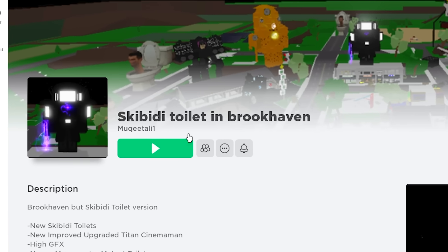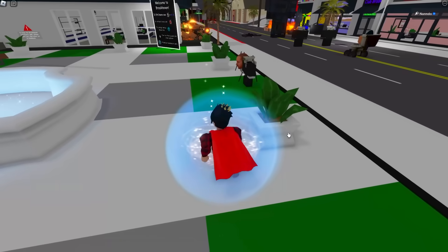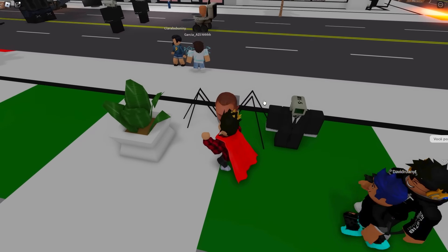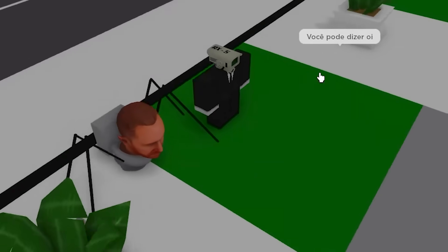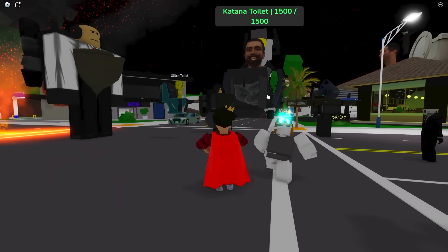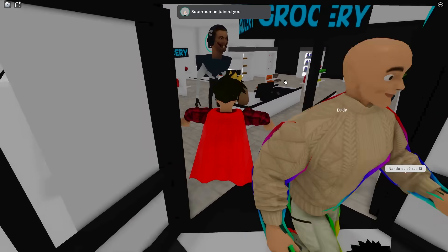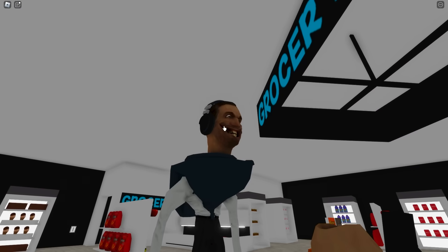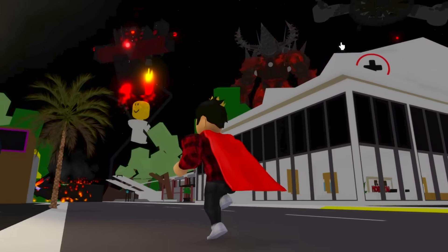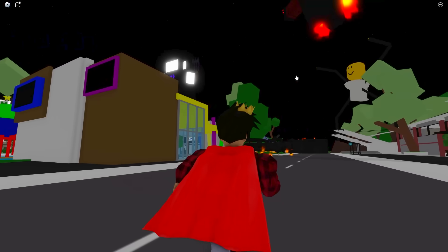Here we have Skibidi Toilet in Brookhaven — by its images, they did a lot of videos inside of this map. Just logged into it. We have a few characters right at spawn. Every time I touch it I turn invisible, but I can't move at all like that. Looks like there's lots of battles going on here against the toilets and the cameramen. There's so much fire in here — not even the grocery store is safe. They seem to have imitated a bunch of the episodes from the series, but sadly the characters just stand still like pieces of decoration.